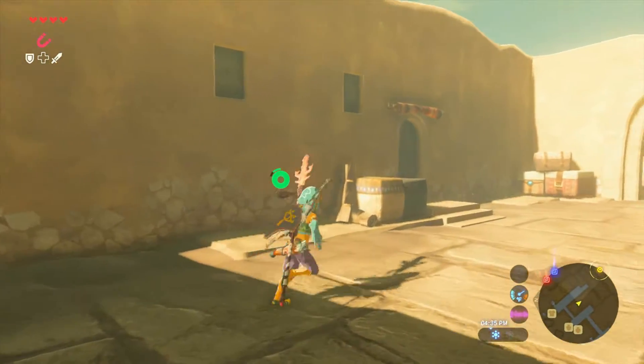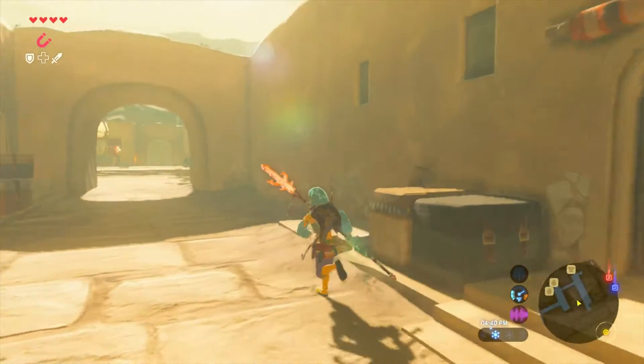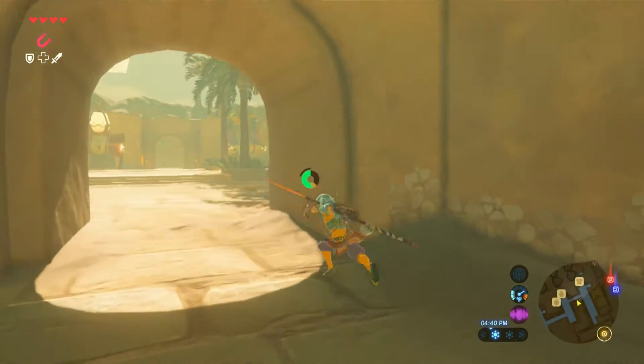In Gerudo there's a clothing store, but if you try to go in, the lady out front will tell you that you have to go through the side door. But if you try to go through the side door, you'll need a password.